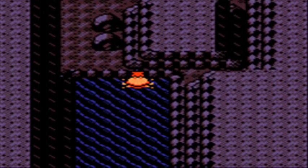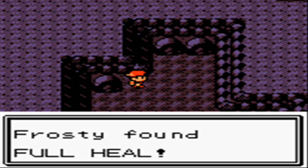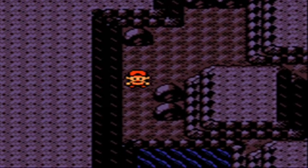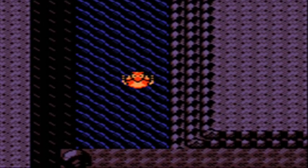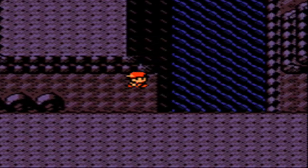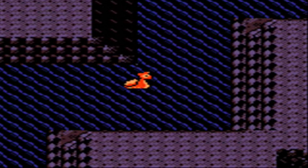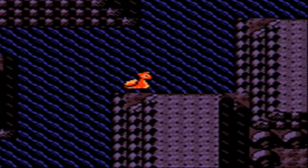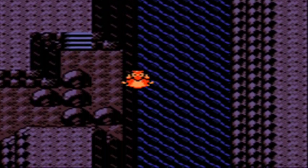In the lower cave: Rattata 10% in Gold/Silver, 30% in Crystal. Eevee in Crystal only — 10% in the afternoon, 20% in the evening, none in the morning. Zubat: 5% in Gold/Silver, 5% afternoon and 10% evening in Crystal. Goldbat Crystal only: 5% across the board. Machop: 35% in Gold/Silver across the board, 20% in Crystal afternoon only. Geodude: 50% in Gold/Silver, 30% in Crystal. Marill in Crystal only: 5% at night.